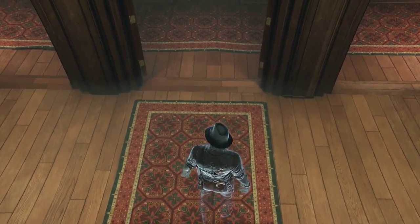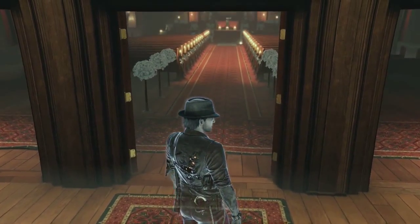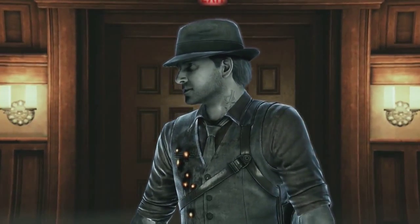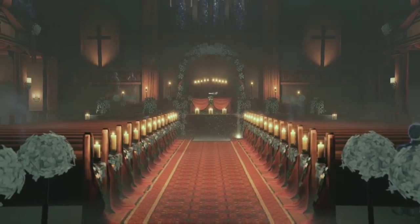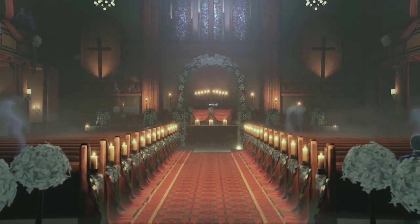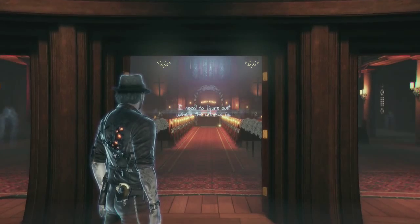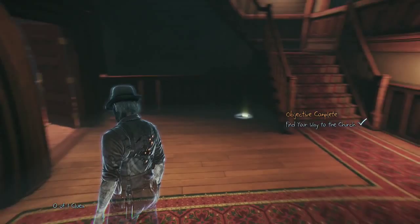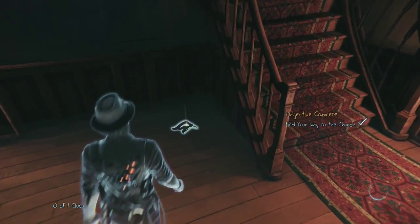What's up YouTube and welcome to this achievement/trophy guide for Murdered Soul Suspect. Today I'm going to be showing you how to get the Bell Tower Banshee achievement/trophy, which requires you to uncover the Bell Tower Banshee ghost story by collecting the collectibles found within the church the first time you go through.